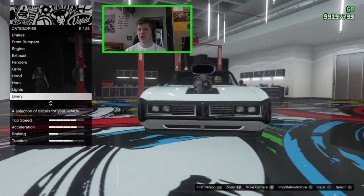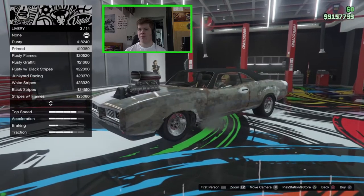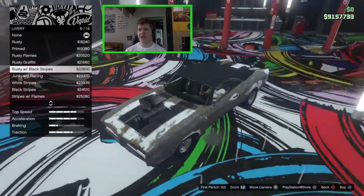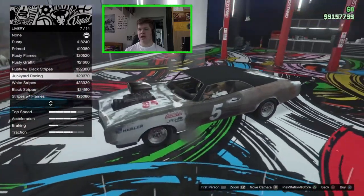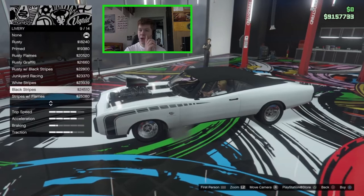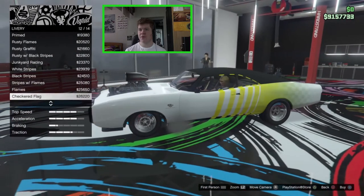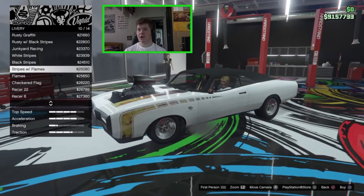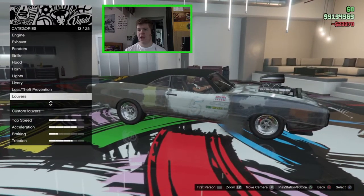There are a few liveries, and this is where we can make it a rusted version. We have: rusty, primed, rusty flames, rusty graffiti, rusty with black stripes on the bonnet and boot, junkyard racing, white stripes, stripes with flames, flames, checkered flag, racer 22, and racer 6. I'm going to go for the junkyard racing livery — I'm going for a hot rod racer kind of look.